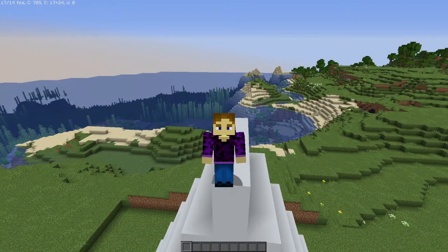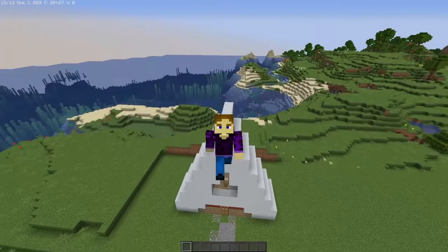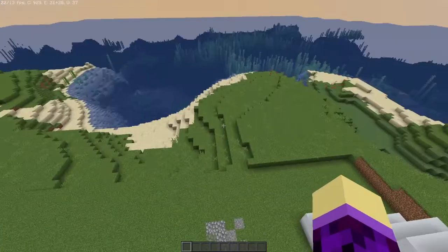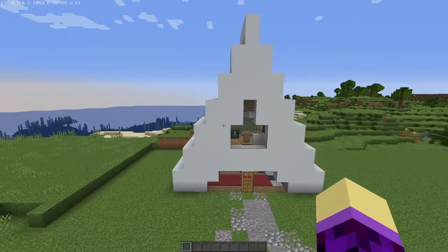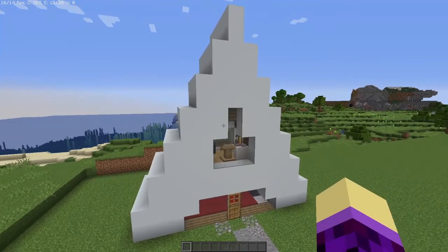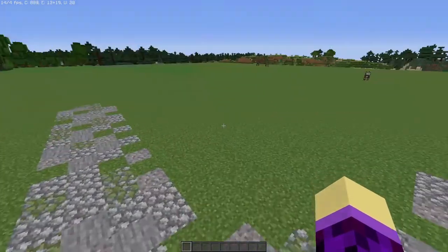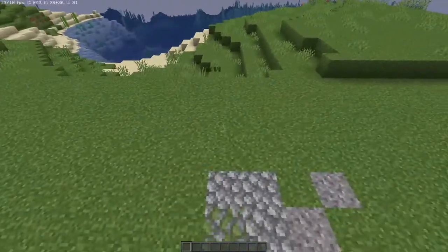Welcome back to another episode of Modern Letterhouse Building. Today we are going to be building the letter B. As you can see, we got letter A here, and it was pretty good. You guys tremendously left support on that thing. I got over 50 views, which is really good. So if we can hit that again, maybe I'll go for letter C. But for right now, we're going to go for letter B.